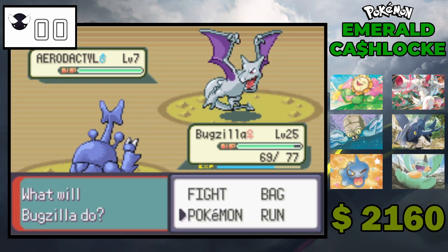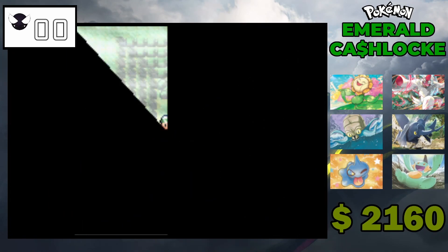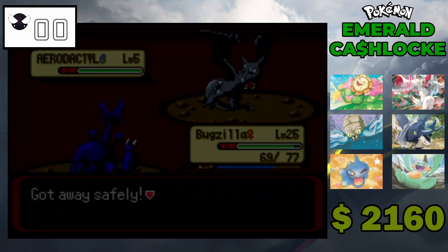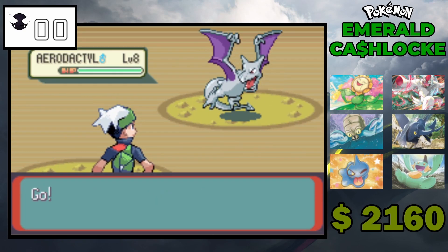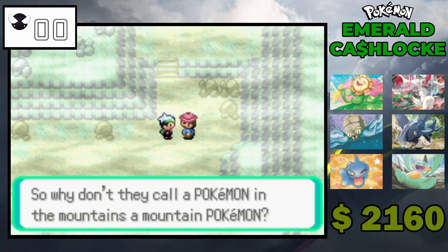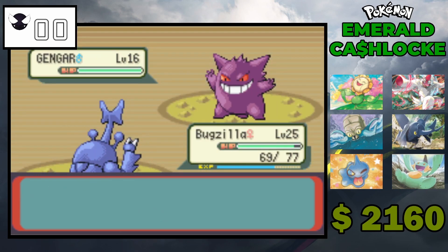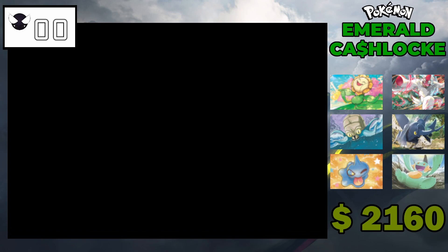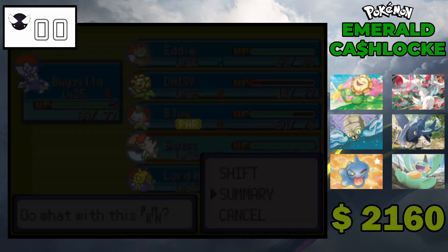He has Aerodactyl, we know it. Caves have like increasing encounter rates — it feels like every step you get an encounter. Oh, a Haunter! I actually can't hit him with Bugzilla. Am I gonna swap now? Is he a physical attacker?